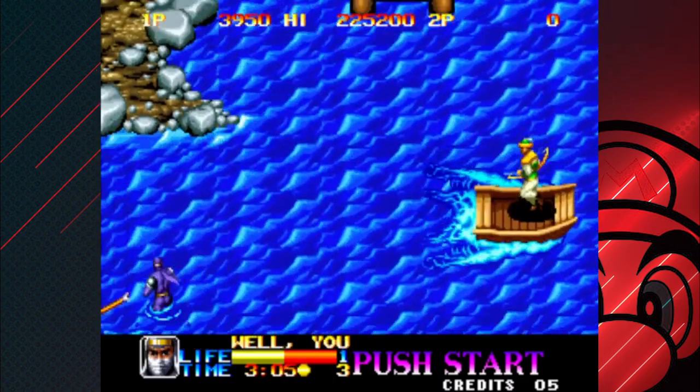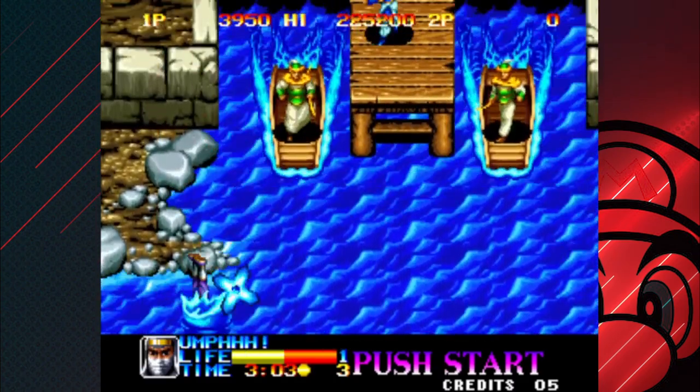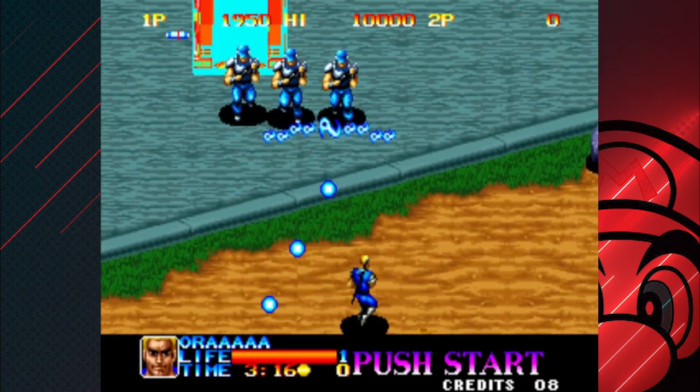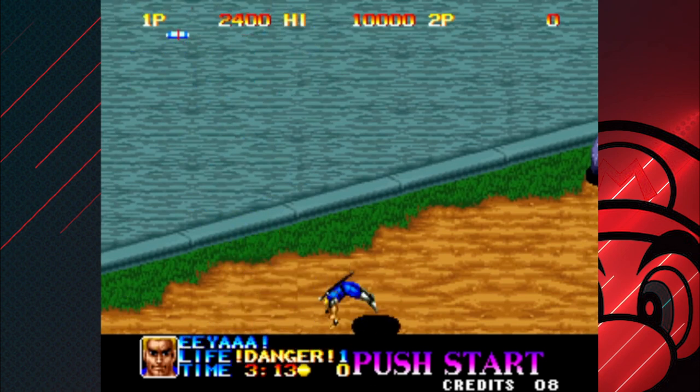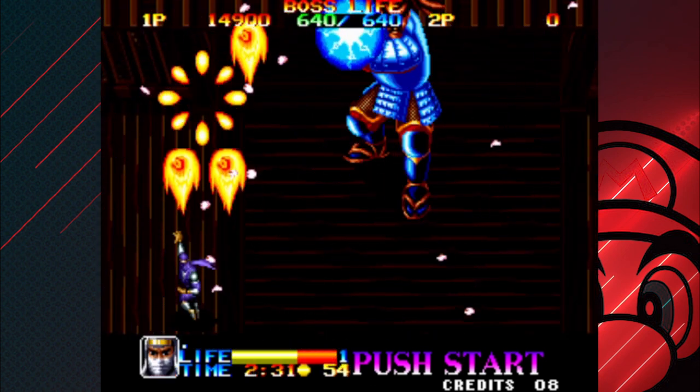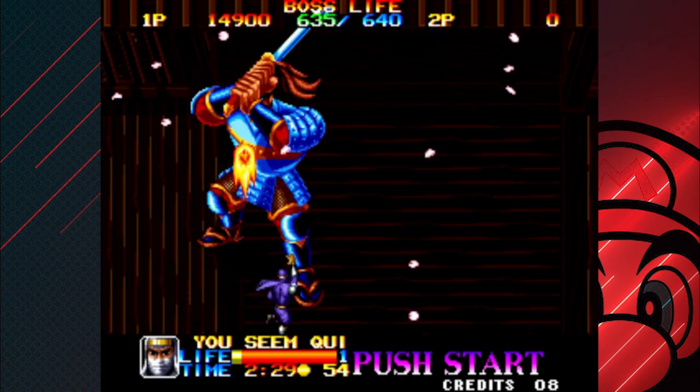Yeah, I know, far-fetched. But we are talking about video games. At its core, Ninja Commando is a top-down run-and-gun that draws a lot of inspiration from games like Mercs and Commando. As the Commandos, you must stop the evil dude named Spider and his Mars Corporation, who are using a time machine to try and control the world.